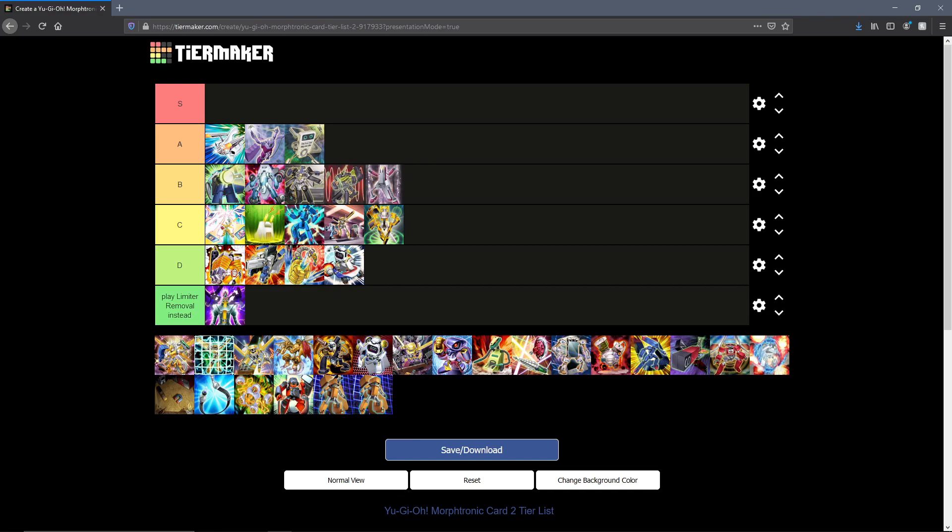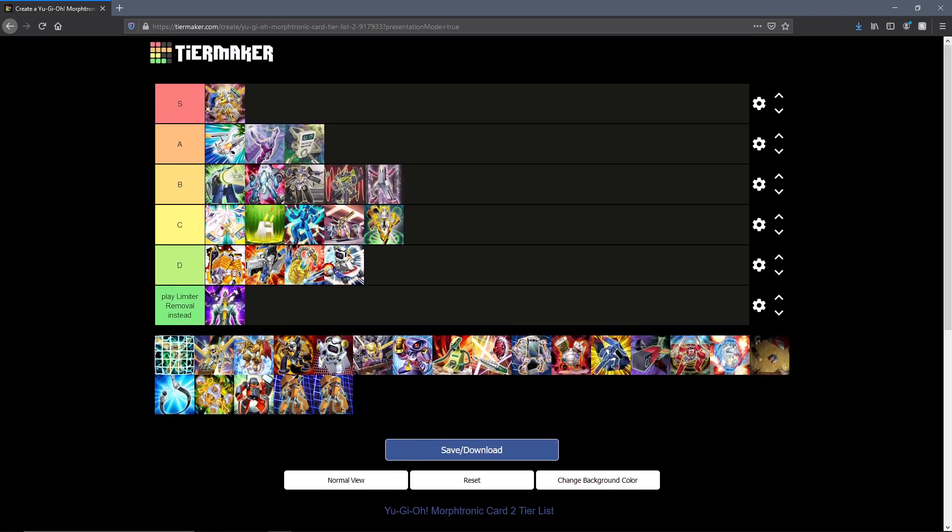Then we have the first S tier Morphtronic card: Power Tool Dragon. This is our definitive boss monster — I feel like every Morphtronic player can agree on that, even though there are some religious defenders of Quasar Dragon. But I feel like Power Tool is probably the one you can most consistently get into. He enables the most plays, he can really carry his own in OTK-focused builds with a couple of equips. A synchro monster that searches from the deck is a really good card — grabbing an equip spell and even being able to protect himself with that. I might be biased since this is my favorite card, but Power Tool Dragon is definitely S tier material.